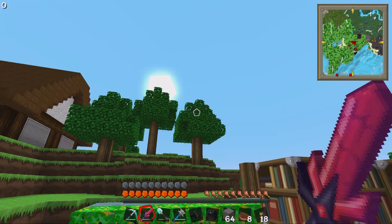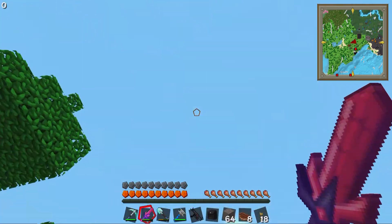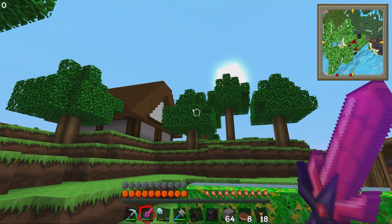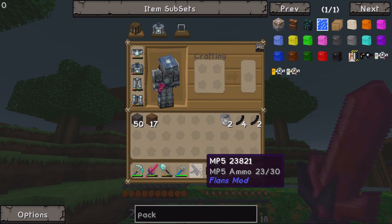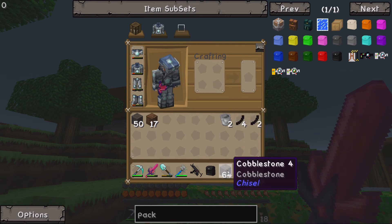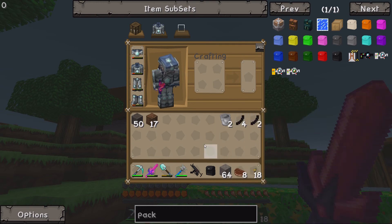First of all, let's check out our inventory. Actually, it's nighttime — it's time for sleeping! While I'm waiting, let's check out our inventory. I got a new MP5 that I made here, and I got some ammo clips for it. This is all we're taking on our adventure.